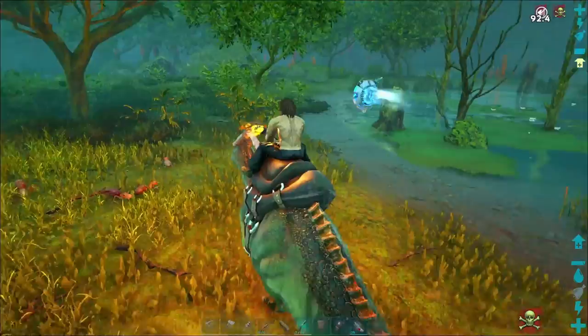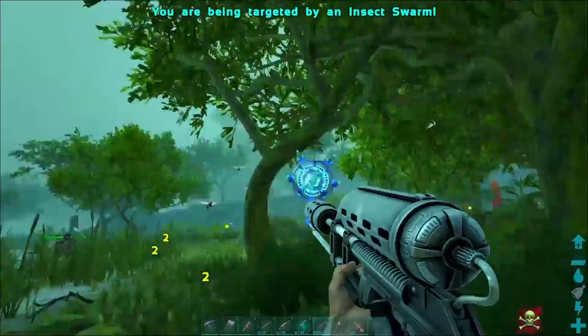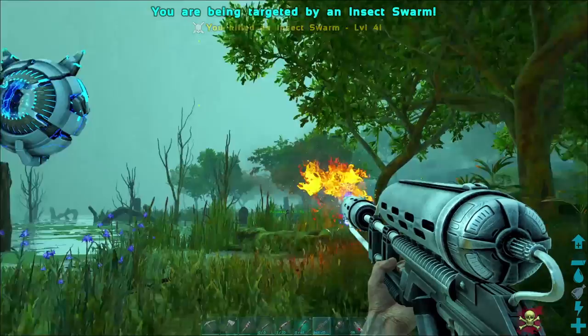If you want to do it the most efficient way possible, get yourself a flamethrower. If you have a flamethrower and you point it at an insect swarm, you don't have an insect swarm anymore — that's just the way to do it.